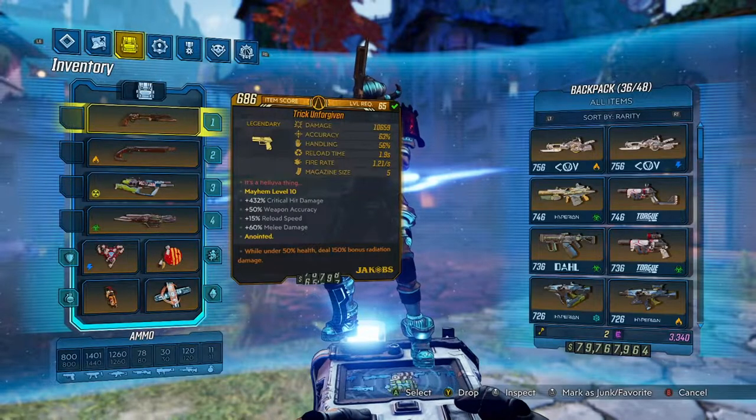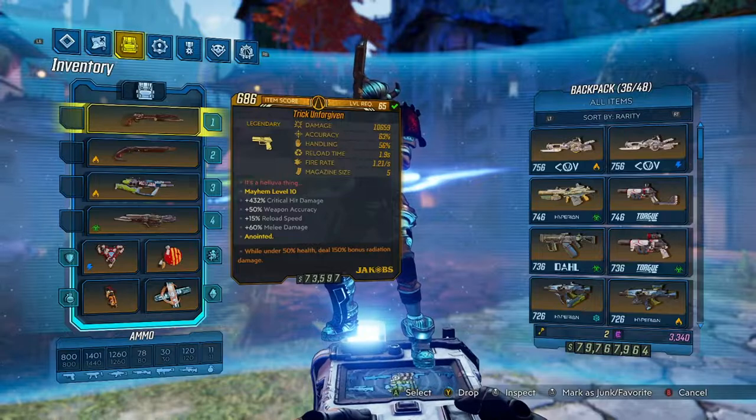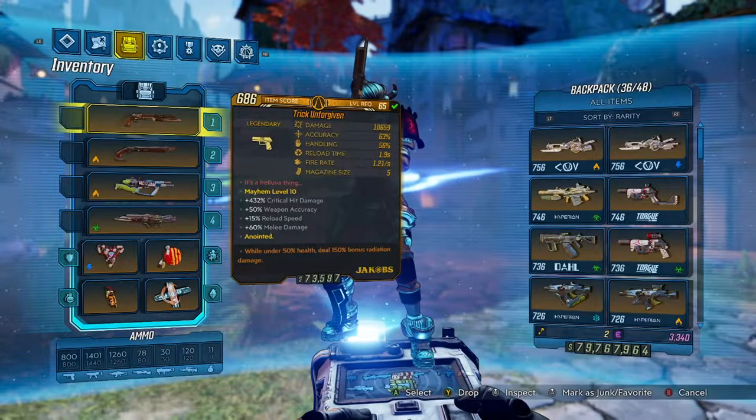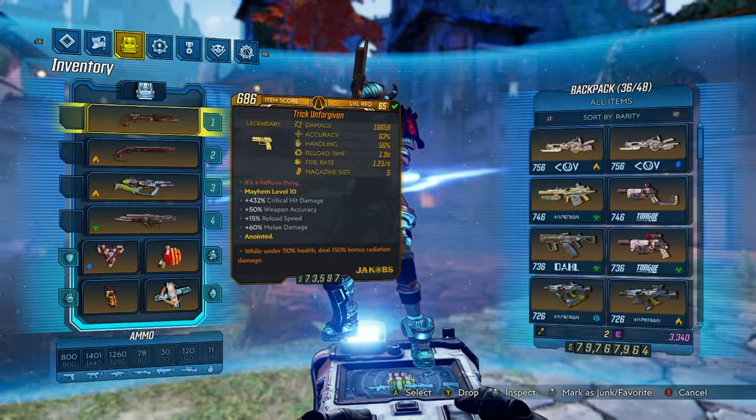Finally, we use the Trick Unforgiven with 432% crit damage and the Urad anoint. If you have the pre-patch Urad — which is Deathless — we always have that active. When we go into Dakka Bear, the radiation damage from the Urad anoint transfers over to the gun damage of Dakka Bear, as well as the crit damage from the Unforgiven if we're holding it in our hand. That's why you see Psycho Reaver at the beginning of the video get absolutely shredded so quickly.